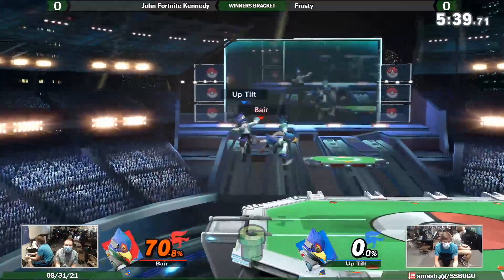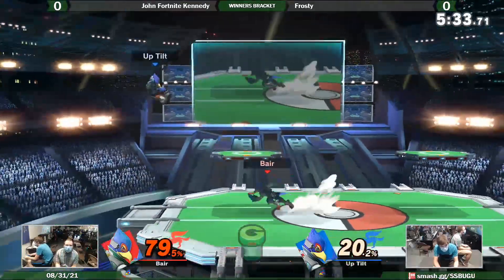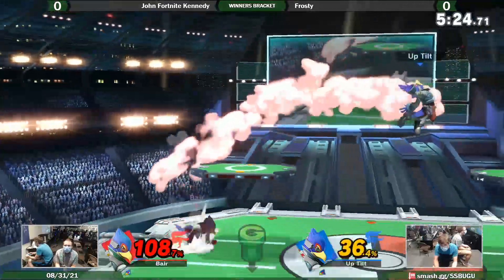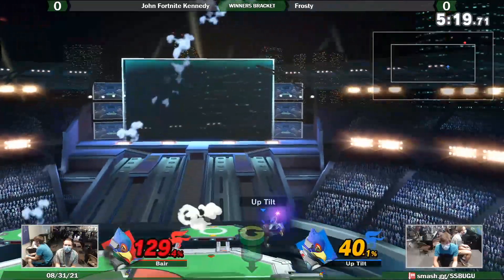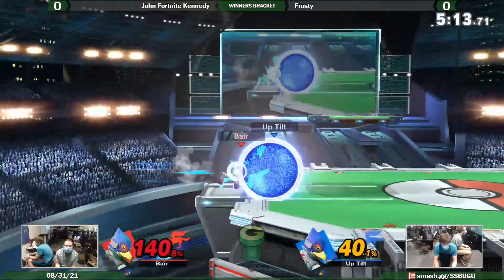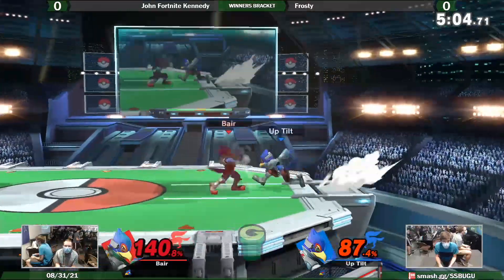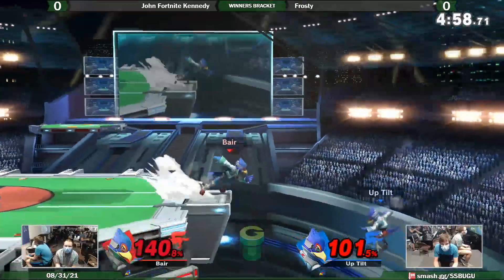Oh my god! Frosty, chill. Frosty looks like he has a lot more matchup experience in the ditto than Dan does. Yeah, I can't imagine either of them have a ton, but Frosty looks a little more well-versed for sure. He's beaten me in the ditto before. Have you played JFK? Pre-pandemic, I've also played JFK and I won the ditto there. But we all agree — it's whoever wins the interactions first. So far it's been looking like Frosty this game, but we're really close right now.